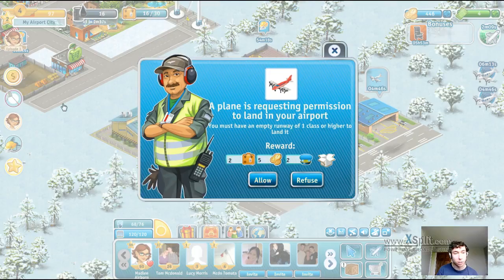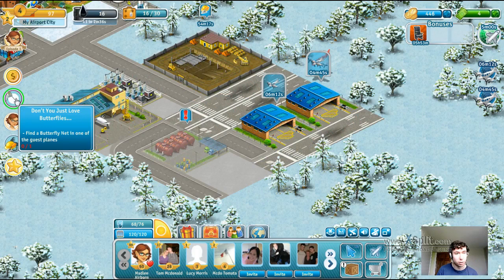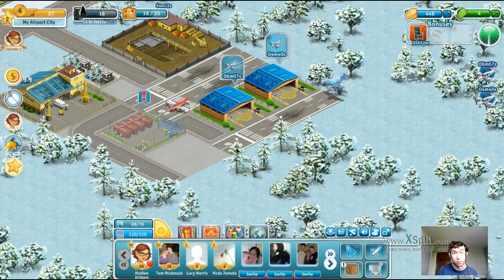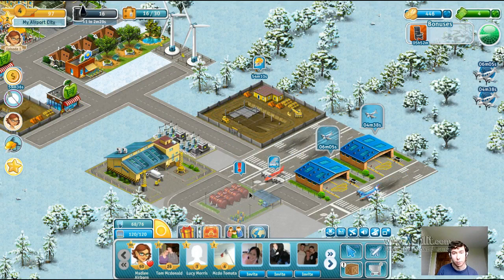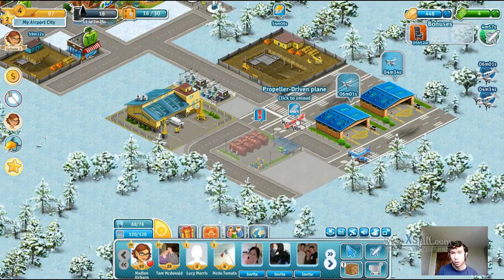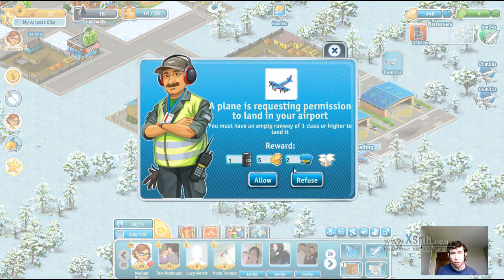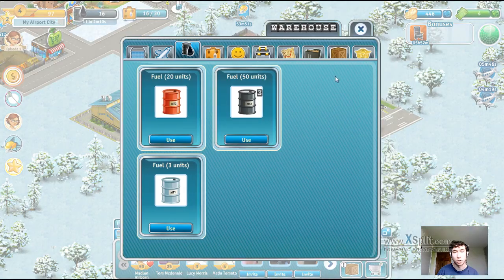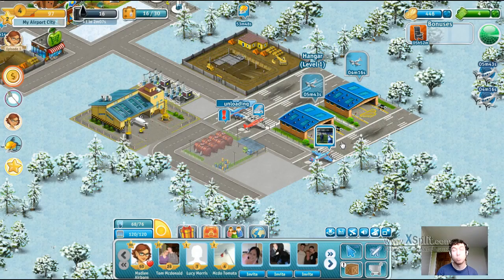Let's land some more guest planes because we still need to find this butterfly net. We get some bonus passengers and fuel from them anyway, so well worth it in the end. I like landing guest planes, especially when you get lots of them at the same time - really boost your income with all this bonus that you get. Maybe just sitting around for about 10 minutes landing a bunch of guest planes is really worthwhile.